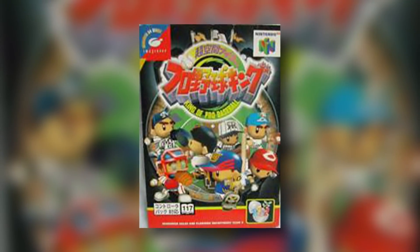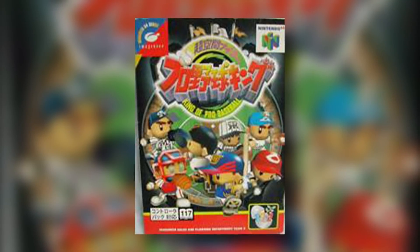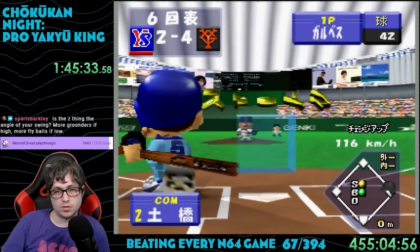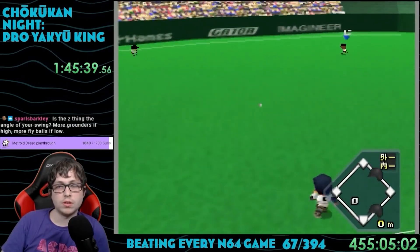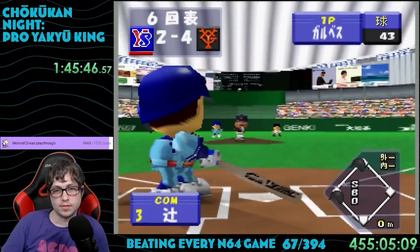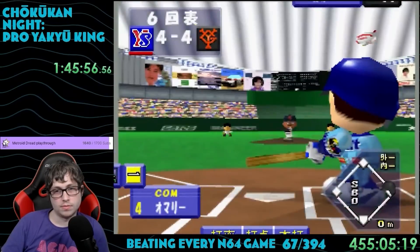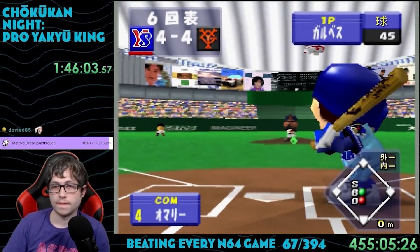Game number 67: Chokukan Nai Pro Yaku King. Released in 1996, this game was developed by Genki and published by Imagineer. We're back to baseball once again, and it's a Japanese exclusive game using the Nippon Professional Baseball League rather than the MLB. These Japanese baseball games have been pretty fun so far — they're generally a lot different than the ones we get in the US. For these Japanese games, there are a ton of English translation guides on GameFAQs by a guy named Who Was Phone, and I've been using them. They've helped a ton for this challenge, so I'll put a link to those in the description.